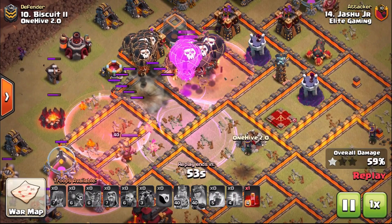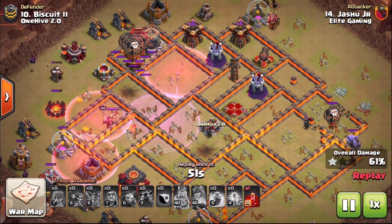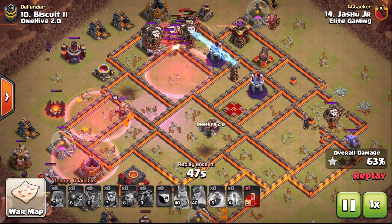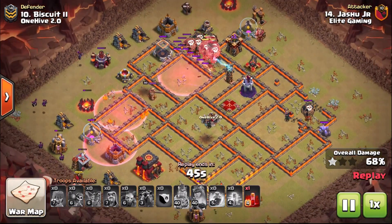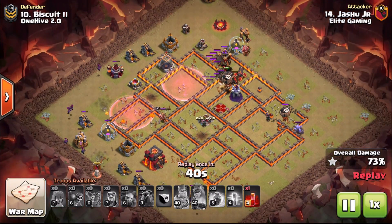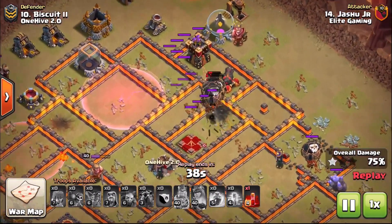They're on the Inferno Tower and it is down. Spells very nicely used — obviously didn't need them in that opening part of the raid just to get in there and get that first Inferno with the suicide heroes. The spells could be utilized on that Lava Loon portion, and that is a common theme throughout these attacks.